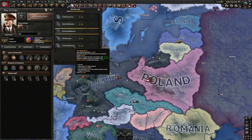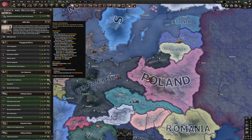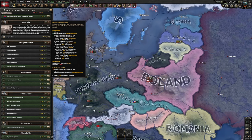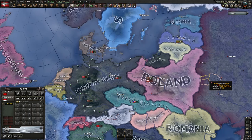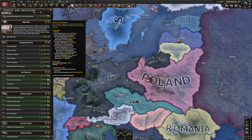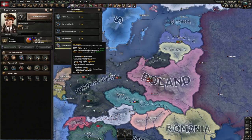Total mobilization reduces your recruitable population by 3%, but gives 10% more military factory construction speed and reduces consumer goods further. If you have extensive conscription at 5%, total mobilization's minus 3% just gives you 2% net. You can use the 'women in the workforce' decision after getting total mobilization to get that 3% back, but it removes 5% stability. For newcomers, I recommend just going up to war economy and staying there.